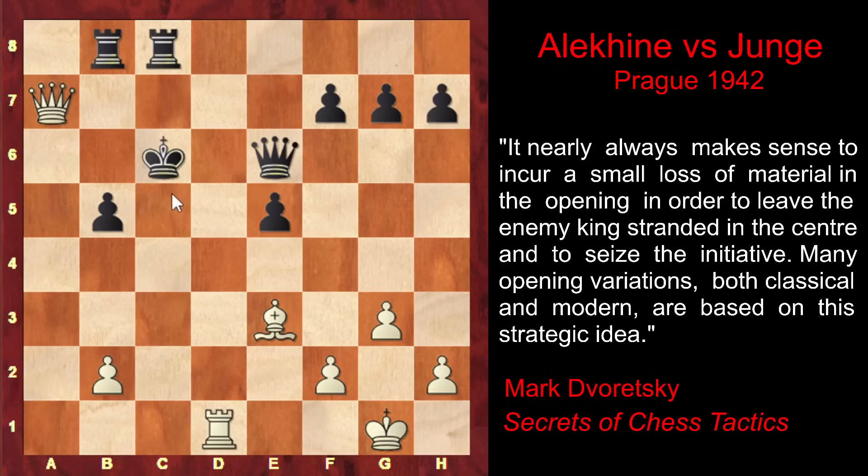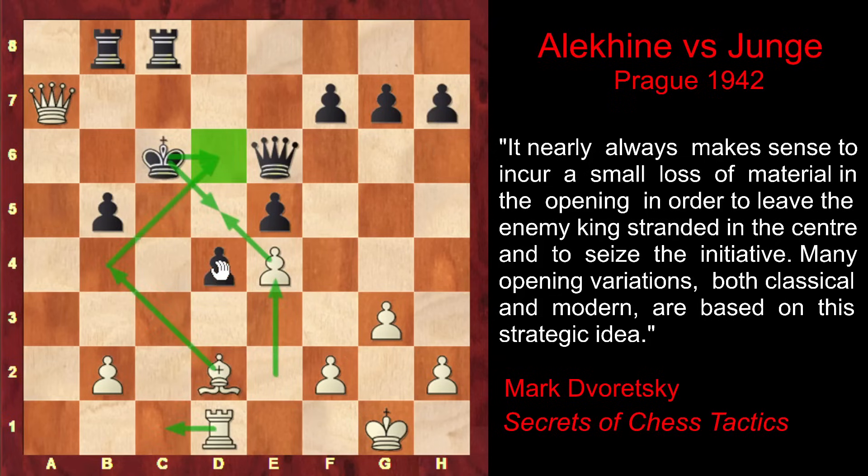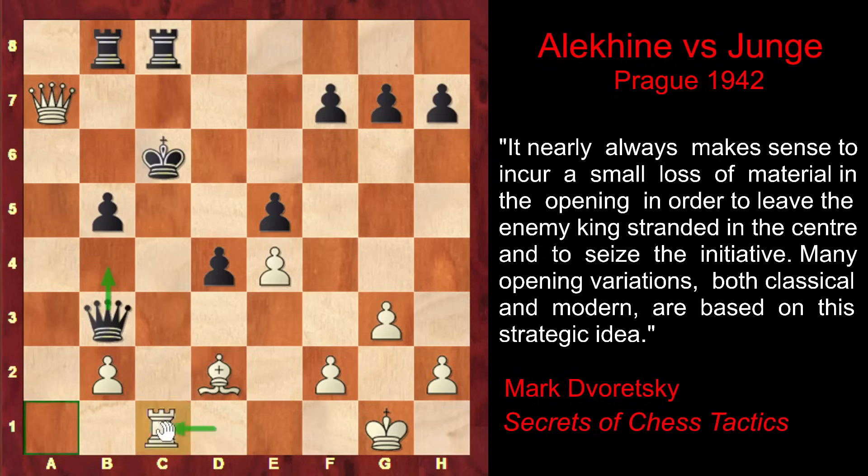Just to illustrate the dangers: Black doesn't have any defense anyway. After Qc5 check, Kb7, White has a beautiful move — at the moment he cannot give check on b6 because the Black queen controls that square, but White can deflect the Black queen, and after the queen captures, Qb6 check follows, leading to checkmate in two moves. So after Alekhine played e4, Black cannot capture en passant, and White is threatening Rc1 check followed by Bb4 check. That's why, to prevent Bb4 check, Black plays Qb3, taking the b4 square under control. But now instead of Rc1 check, Alekhine makes an even stronger move — Ra1, threatening Ra6 check, which would lead to checkmate.